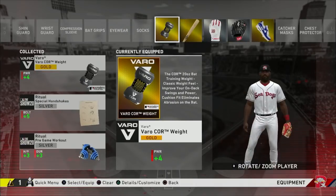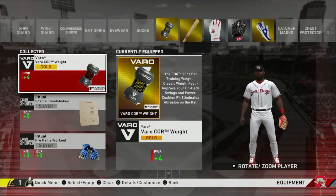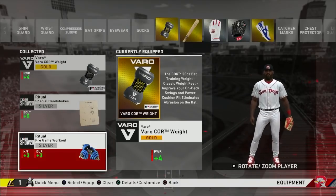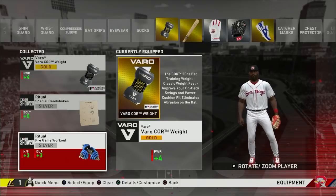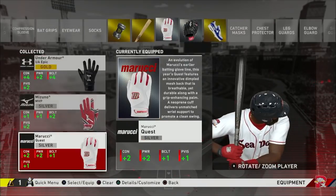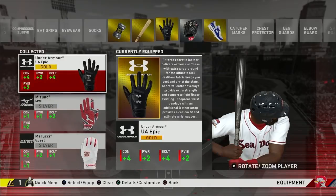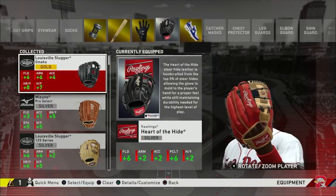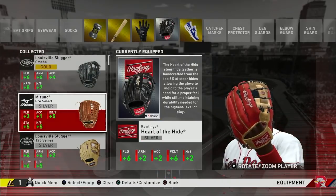A lot of folks have been coming through saying 'Spade, get you a gold bat.' I didn't even know how you guys know whether or not my stuff was gold or silver because I don't really know how to check after it's equipped. But I went through it and to my surprise I was still rocking three silver equipment items - a silver bat, batting glove, and fielding glove were all silver. Turns out I was able to upgrade all that stuff without pulling any more packs.